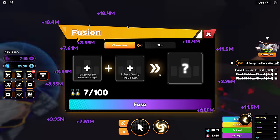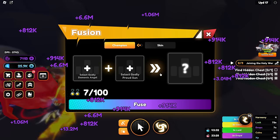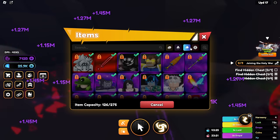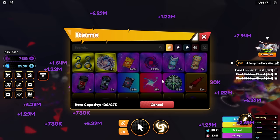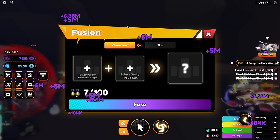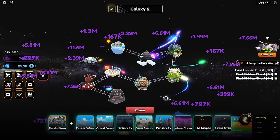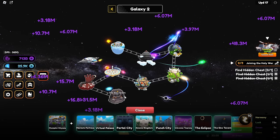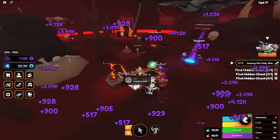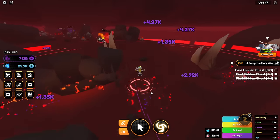Here's the fusion machine — we need 100 godly demonic angel, godly proud son, and then we can create a new fighter: Hybrid Awakening. I don't know what a hybrid awakening is. You can get a new skin — I guess Escanor is a skin. So I guess we have to start grinding these. There's a fusion fighter in every map, so let's go check the first map. I don't see a fusion machine there, so I guess there's only a fusion machine on the last map. Only the latest map has the fusion machine.